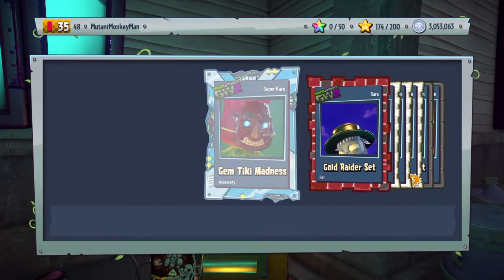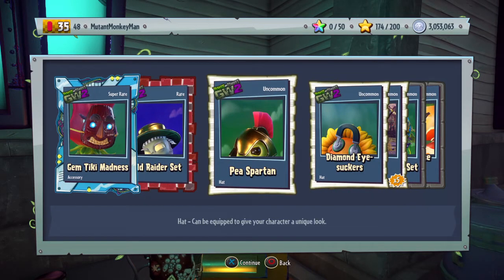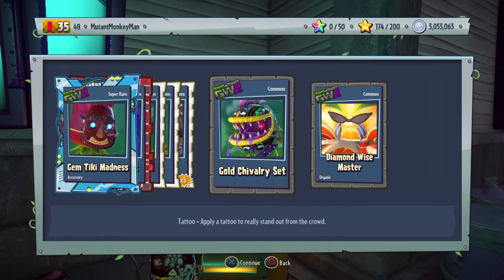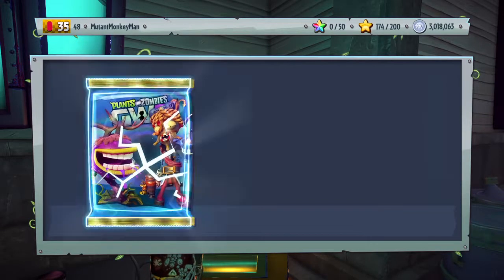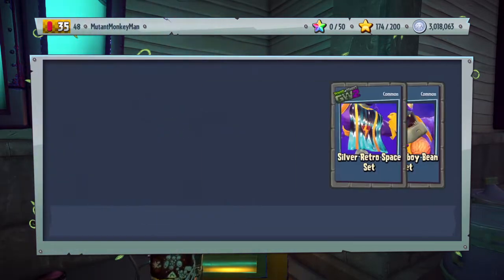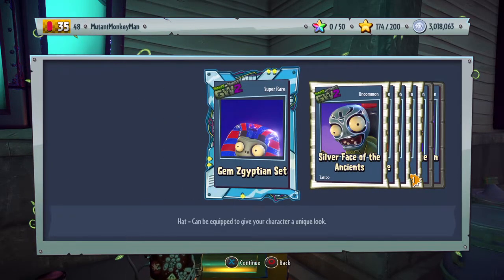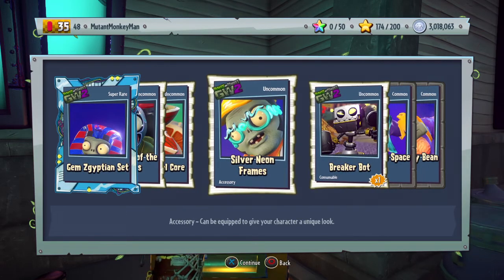Oh, that chomper skin though. P-Spartan - we could do that with like fire P or something. That looks cool. And a diamond. It's just got to be Jim. Why?